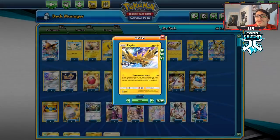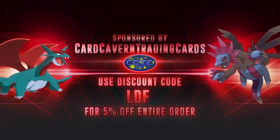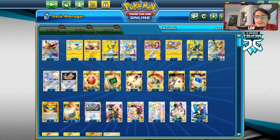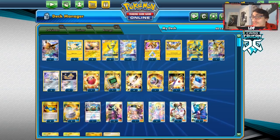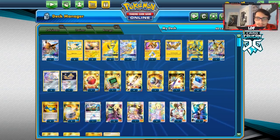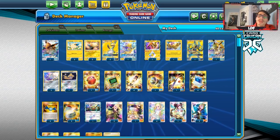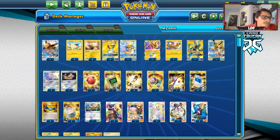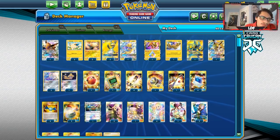We have extra thunder buddies in here like Zapdos and Jolteon GX for backup. Shout out to our sponsor CardCavern TCG — if you're ever in need of any PTCGO pack codes, whether it's Cosmic Eclipse codes or pre-ordering Sword and Shield codes, they are now live for pre-order. You can also pre-order themed deck codes, and evolution kit codes will be in stock very soon too. Use code LDF at checkout for a five percent discount to support the channel.